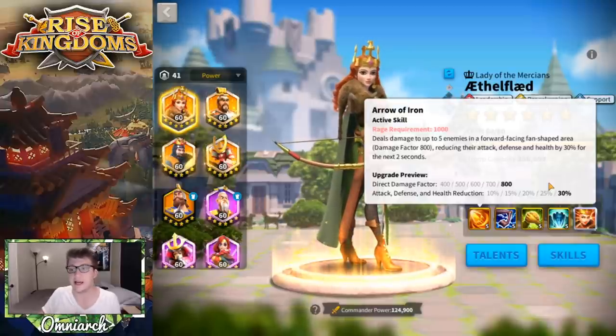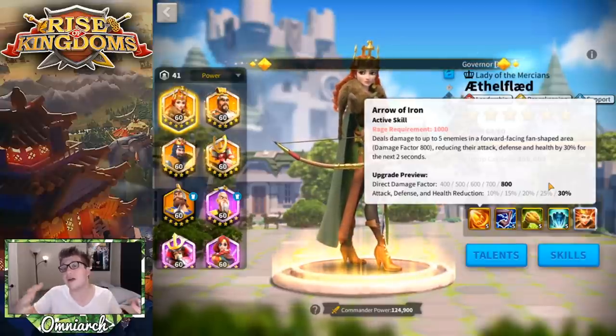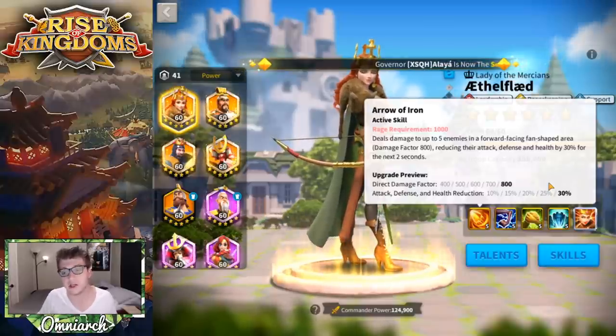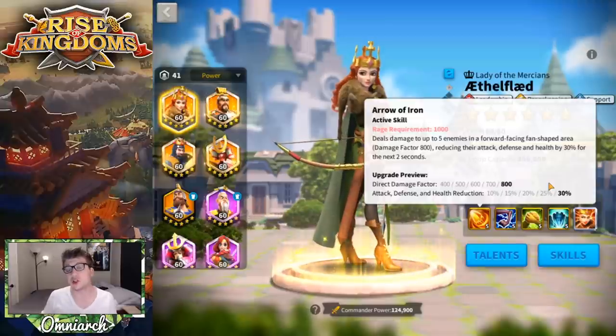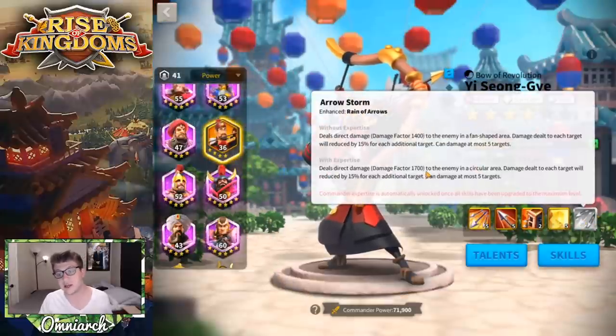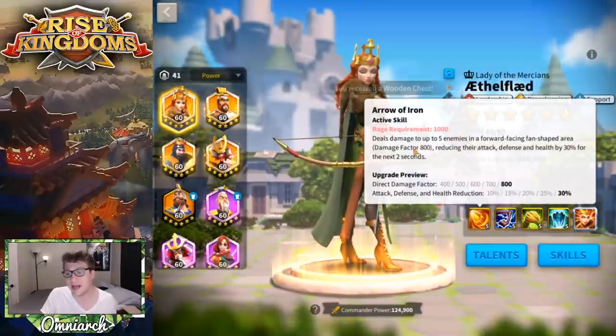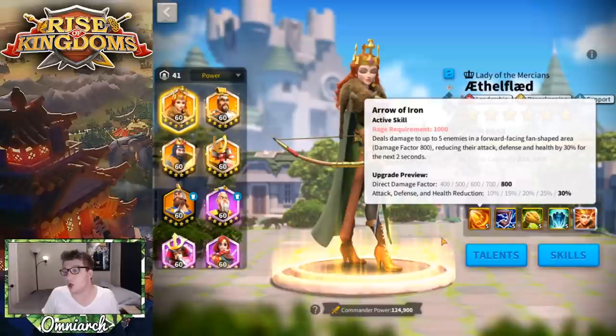This skill is not only AOE — it deals decent damage to all targets and applies a pretty massive debuff. That debuff is only two seconds but it's a 30% reduction to attack, defense, and health on up to five enemies simultaneously. Her 800 damage factor is actually on par with other AOE commanders like E-Song, who at expertise hits five targets for about 900 damage factor each due to fall-off. Aethelflaed's has no fall-off, making it pretty competitive.